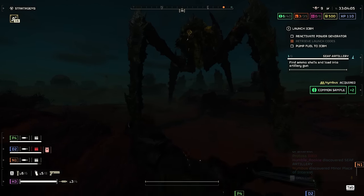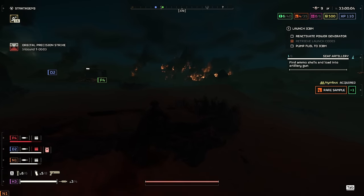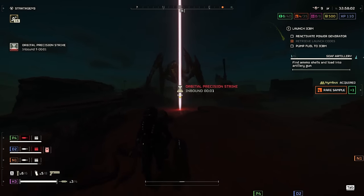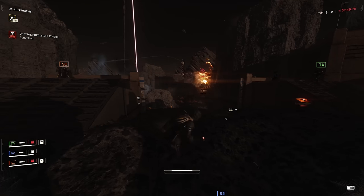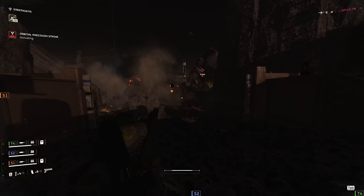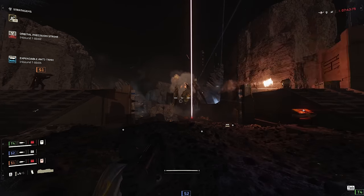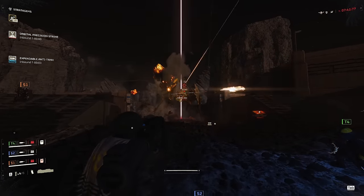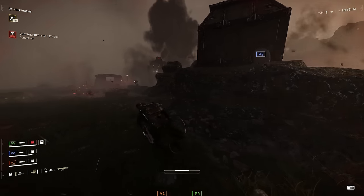Looking at kill potential, the orbital precision strike can direct impact and kill bile titans in one hit. The way I recommend doing this is to bait out the throw-up animation — the moment you see them start to lift up, toss it right in front of you, because it will finish its animation just before the orbital precision strike lands. As long as you bait them to walk slightly forward, you should generally get a direct impact.